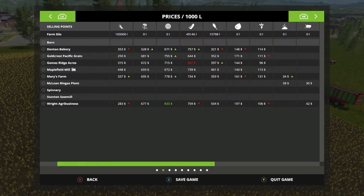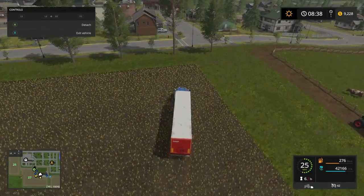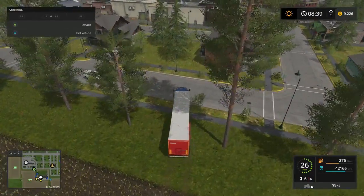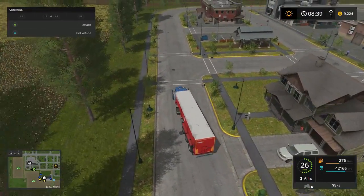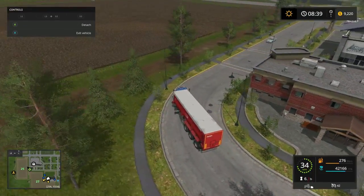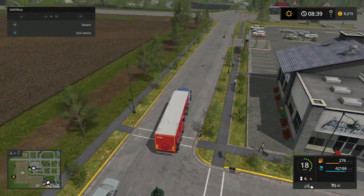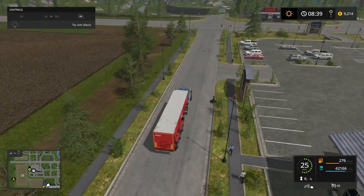Where's our canola the highest? We need to sell - 6.695 is the highest at Mary's Farm. I think I'm gonna put it in the farm silo - that'll be helping this out quite a bit. Pull right out in front of that. Alright folks, I got a pile up on road nine.